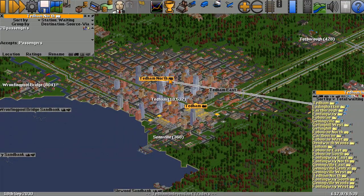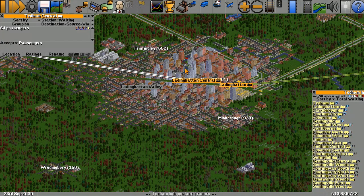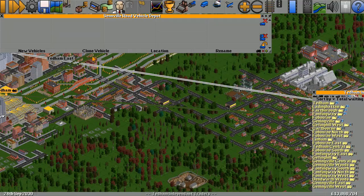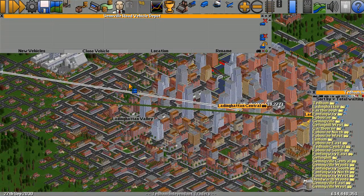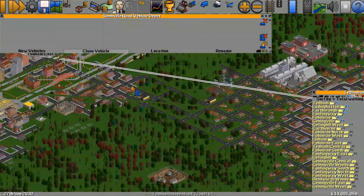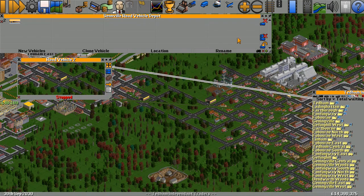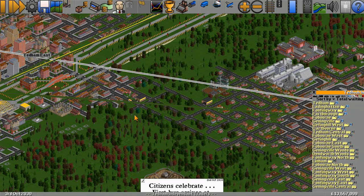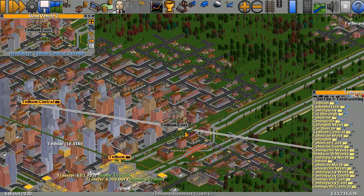Let's change the route to Central Tedum to Ladding Hatton Central. We're going to need some more buses. Where's my 300 mile an hour bus? There it is — clone, clone, clone. It's quite expensive but I think a fleet of five will do. There we go.